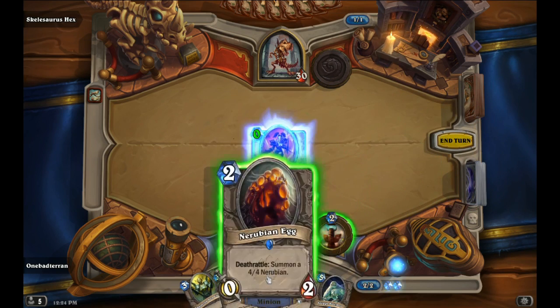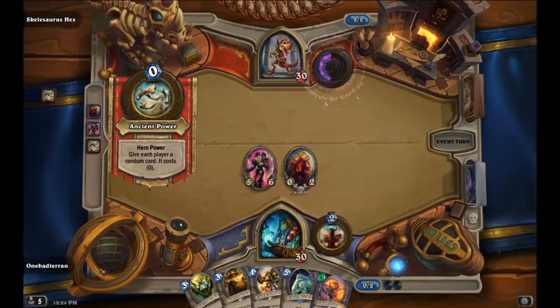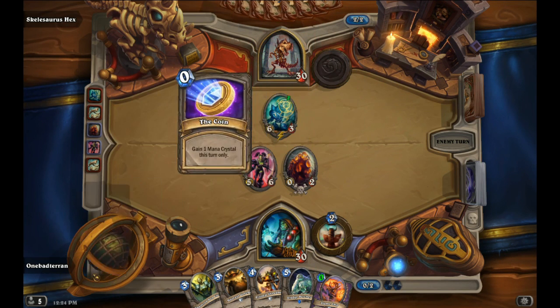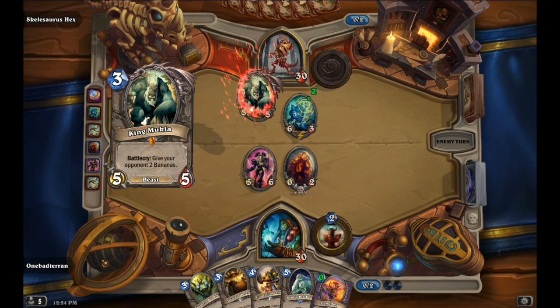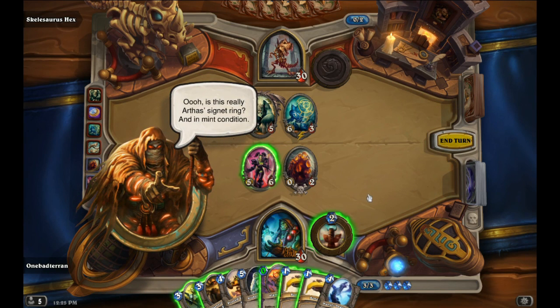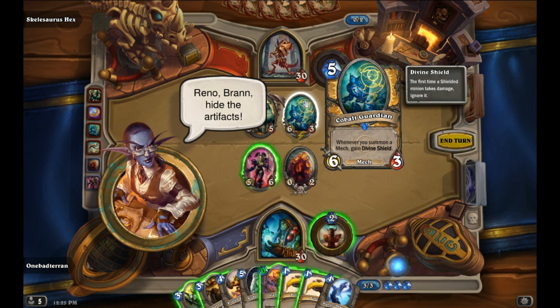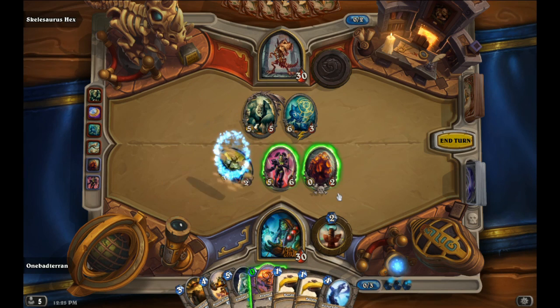Pit Fighter, you're in trouble now. We can spend that and spend this. King Mookla — give me those bananas! Thank you very much. Is this really art? This is in mint condition. Reno ran to hide the artifacts. I've got to play here — Shattered Sun Cleric lands the Sun Well buff.